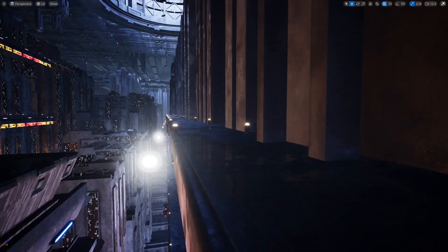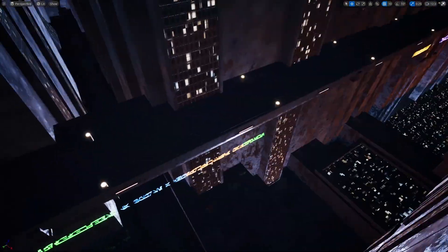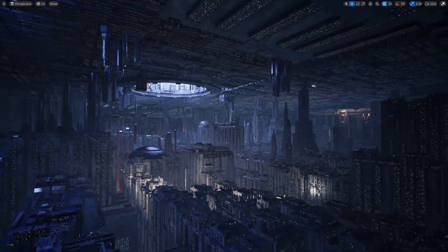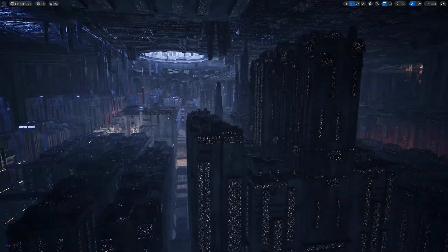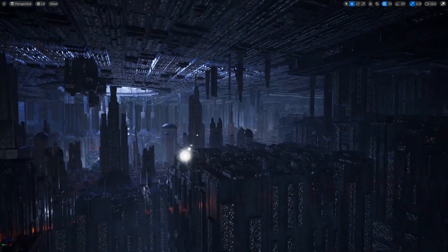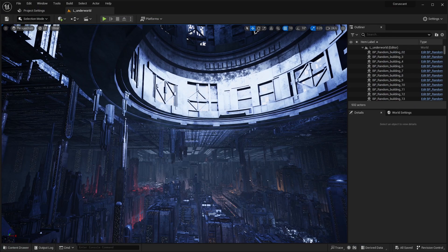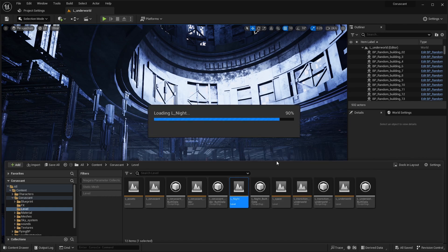You can see how many different levels there are — these different walkways, and you can even play as a third-person character to showcase that as you keep going down. It's really unfortunate that they canceled the 1313 game, but with all of this you could probably just remake it. The underworld level is pretty big and I really love the lighting in here — it looks exactly like it does in the movies and TV shows, with that orange light reflecting off the buildings. Unfortunately, I couldn't use the flying pawn because this project is actually in Unreal Engine 4.26, so I had to update it to Unreal Engine 5.2. When I updated the project, the flying pawn had a ton of bugs, so instead I'm just flying around the viewport.